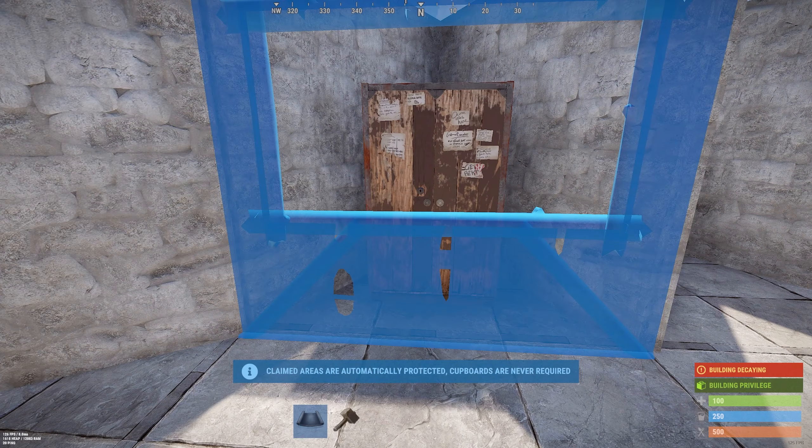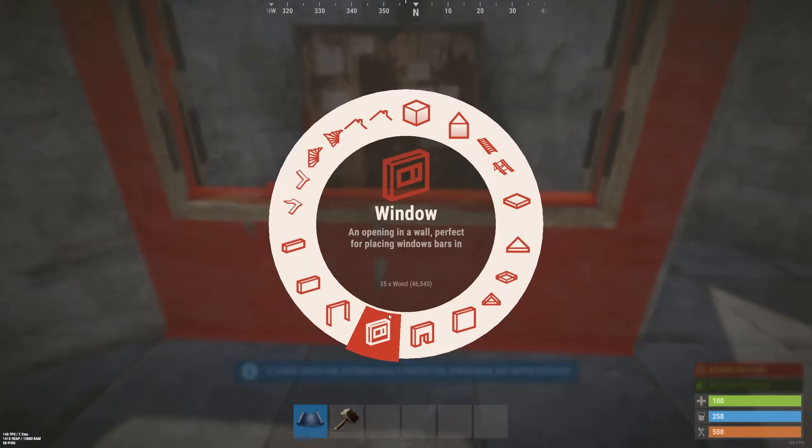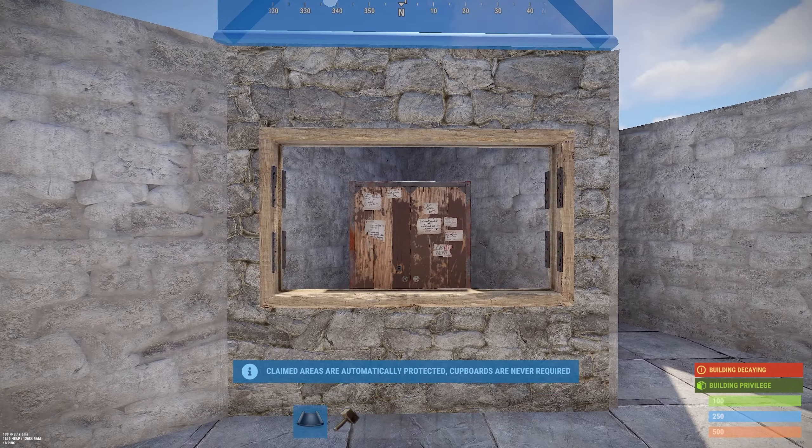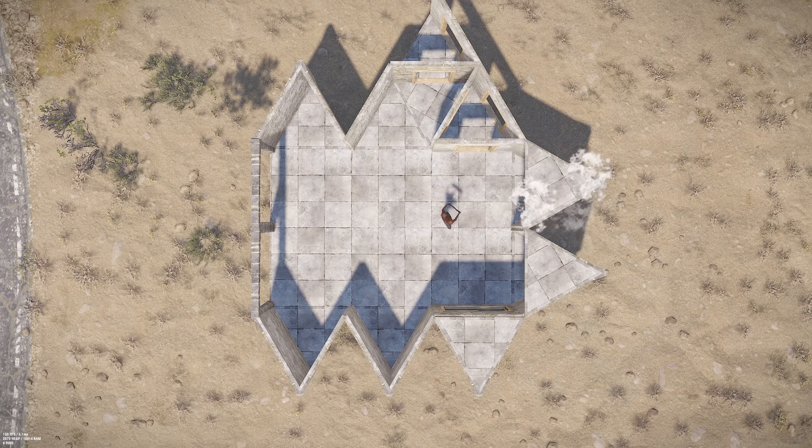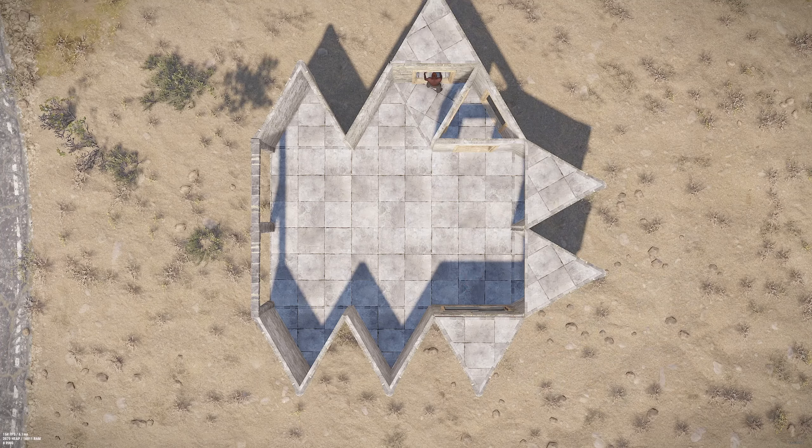For the TC you can get a window frame and place it like here. Now we are going to get floor triangles and make a roof on top of your base.